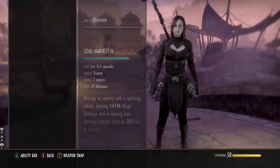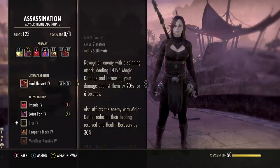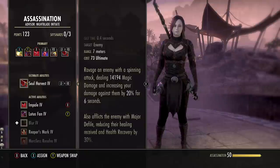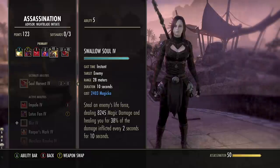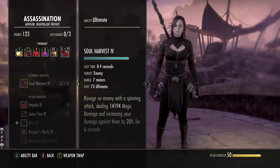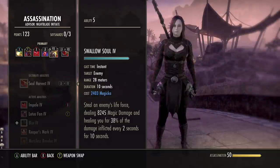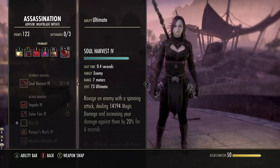For the front bar ultimate, we're using Soul Harvest from the Assassination skill line. This makes all abilities hit 20% harder for six seconds and gives 10 ultimate on any kill, which is great for farming ultimate. The trick is: whenever you cast Soul Harvest, make sure you get a Swallow Soul off within that six-second window — if Swallow Soul hits 20% harder, that means essentially extra healing on your heal over time as well.